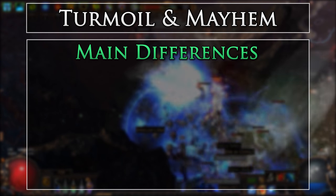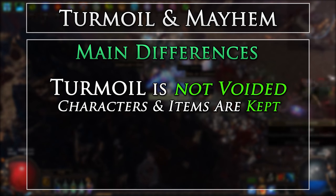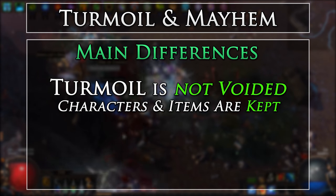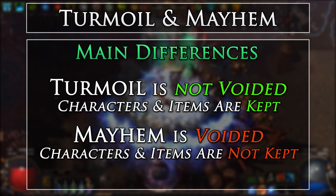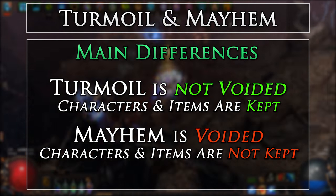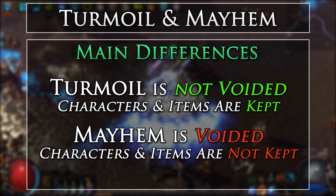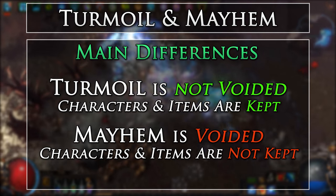Now the main difference between Turmoil and Mayhem is that Turmoil is a non-voided race, and anything earned in Turmoil will be kept and moved to the standard League variant. Mayhem is voided, so everything earned in Mayhem will be lost once the race ends. This is due to the excessive size of the modifiers that are enabled in Mayhem and the amount of loot that can be earned within such a short amount of time.